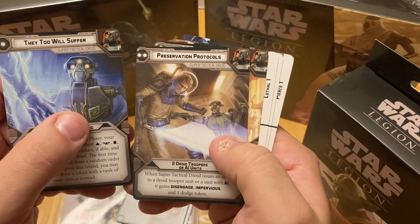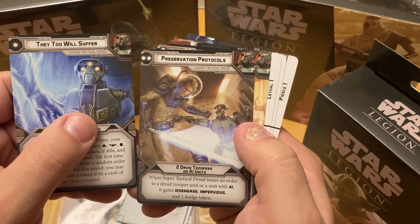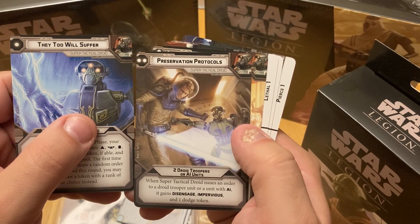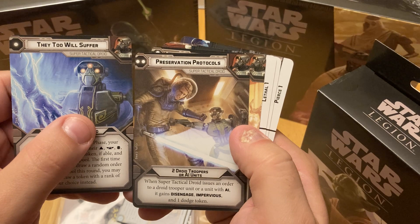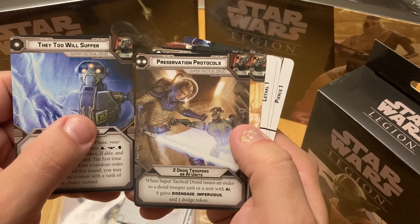Basically you get to choose how they're going to go. 'Preservation Protocols' - two Droid Troopers and/or AI units. The Super Tactical Droid issues an order to a Droid Trooper with AI; it gains Disengage and Impervious and one Dodge token. That's kind of interesting.